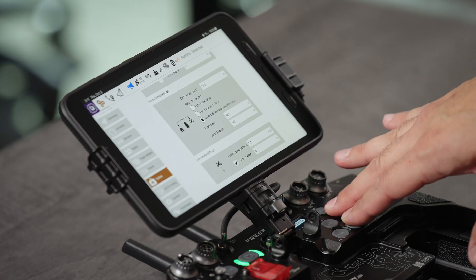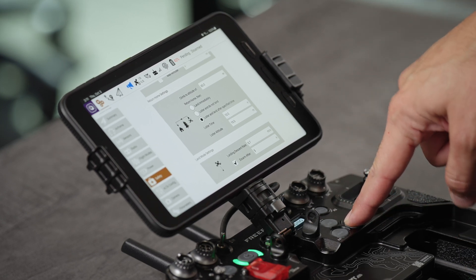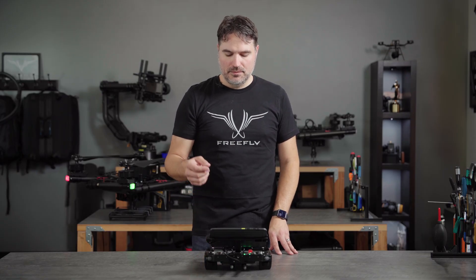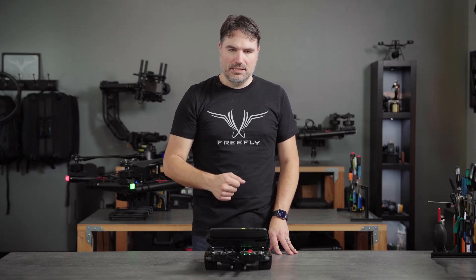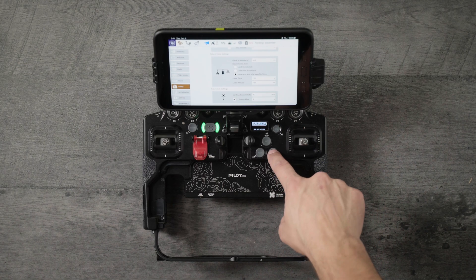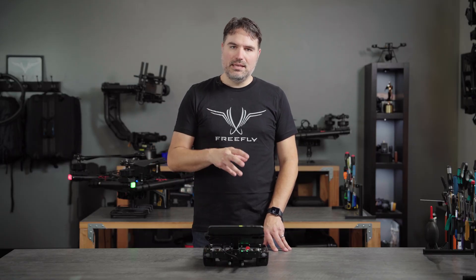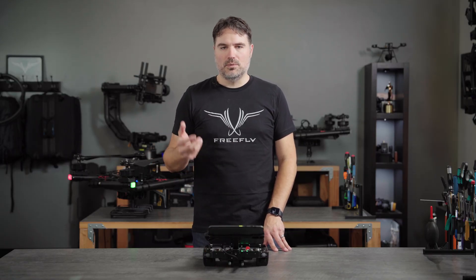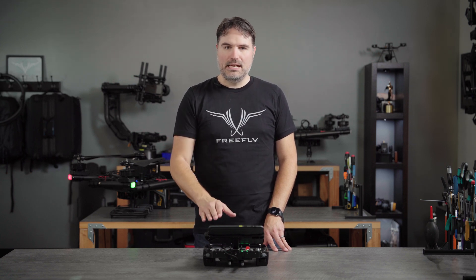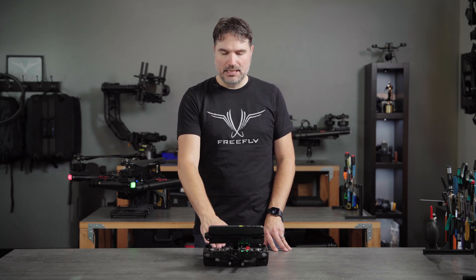If you trigger an RTL and want to interrupt it, you can do that at any time by clicking the position mode button again. As you can see there, the ground station is talking. So if you need to take control back at any time and feel like you don't have stick input control, click position mode and you should be back in control. We'll cover emergency situations and other modes in the wiki and training materials, but for today we're just focusing on very basic takeoff, basic control, and landing in position mode.